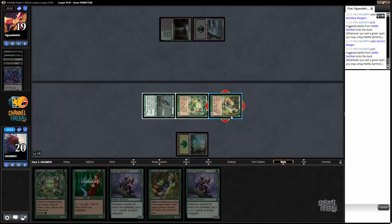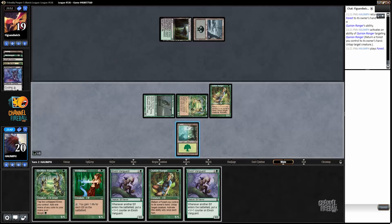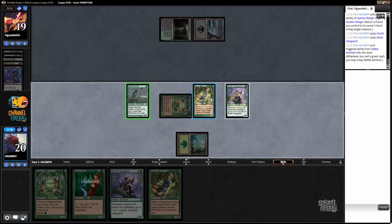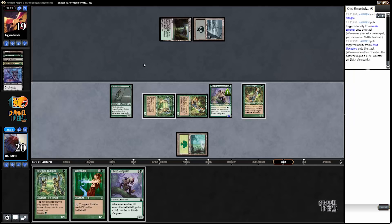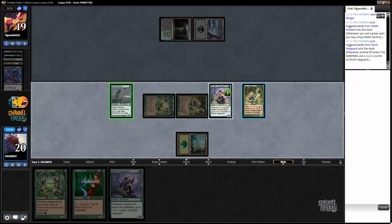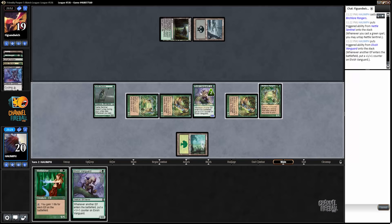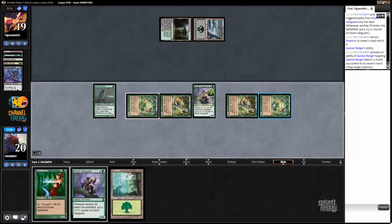We untap the Quirion Ranger, return the Forest, play the Forest, and now we can play Elvish Vanguard. Now we can tap these two for green and play another one-drop. Look at this — doesn't this seem like we're playing some other format? We've already made our land drop for the turn, but if we untap one of our elves we can actually play the other Elvish Vanguard. Green, green.